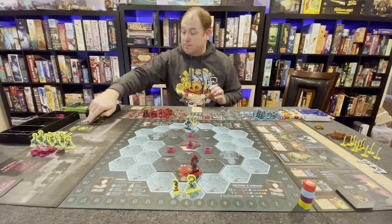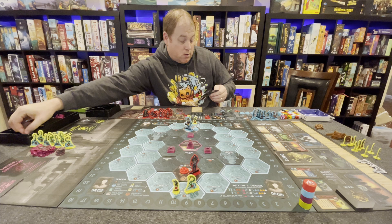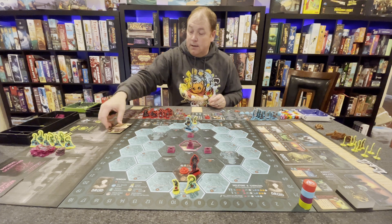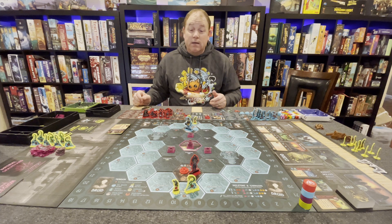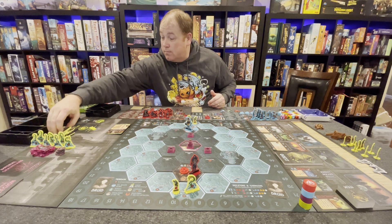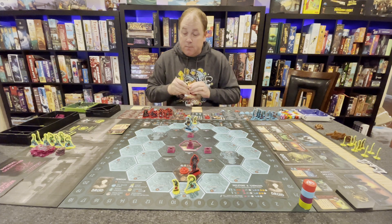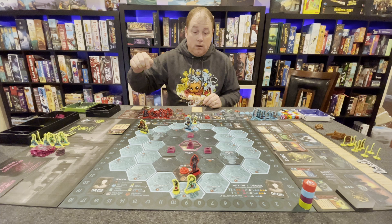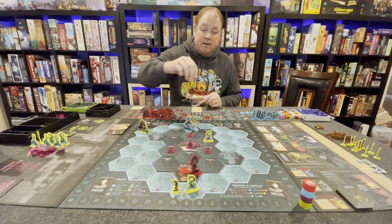Let's see what Hordes we get. We got the Blood Worm — we'll put him at Threat Level 4. When he comes out, we immediately place a Curse on any hex with no X. That is not good, because a Cursed Land cannot be explored, cannot be built on. If you're fighting on a Cursed Hex, only the Horde gets to use Lightning Bolts, not anyone else. We'll look for the Blood Worm — there he is. It said to place him in the Fog Grave, so that's going to be down here. We'll put a Curse on any unexplored hex that doesn't have an X on it.